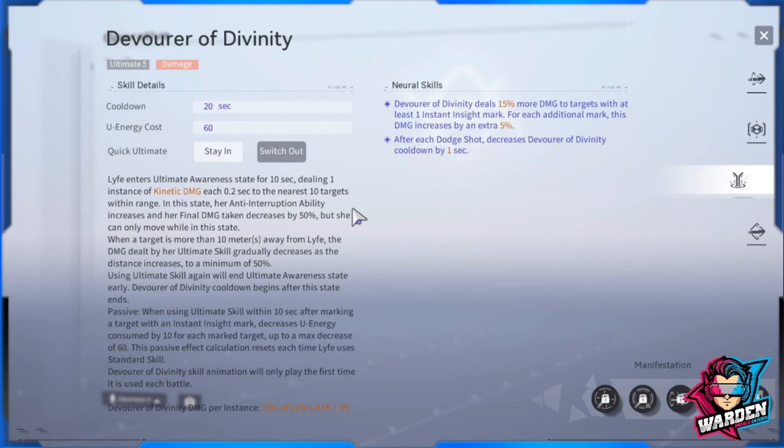This passive resets each time Life uses her standard skill. So both skills complement each other — your goal in the cycle is to use your ultimate as much as possible. For the neural skill: Devour Divinity deals 50% more damage to targets with at least one Instant Insight mark, increasing by 5% per additional mark. After each dodge shot, Devour Divinity's cooldown decreases by one second — so every dodge shot you perform reduces the ultimate cooldown.